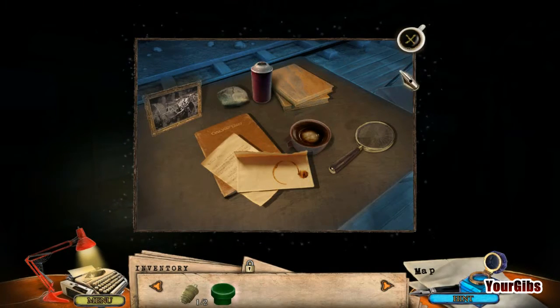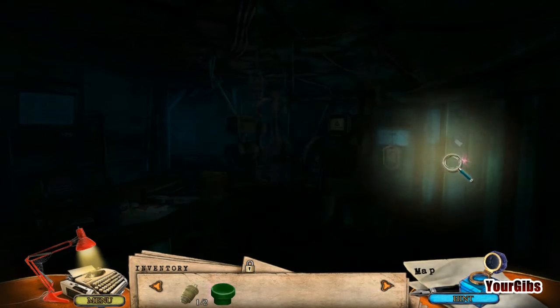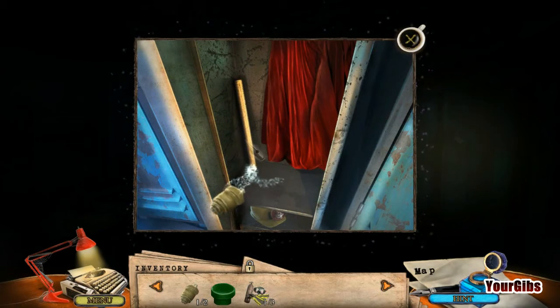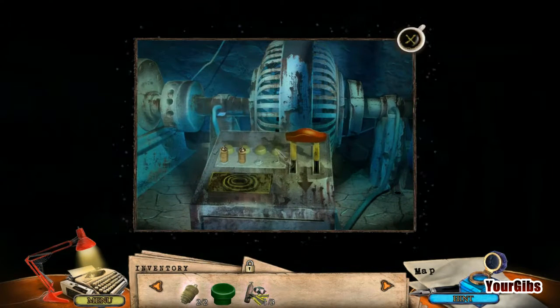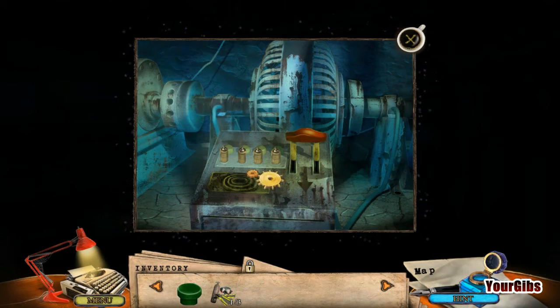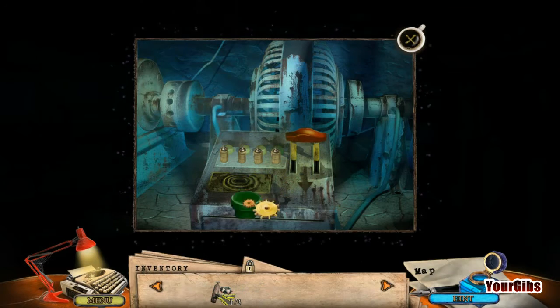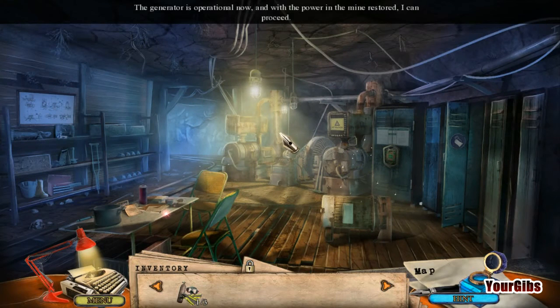Okay, so... Start button - that's what we need the start button for. Nope. Goggles. Scooby gear. Okay, spark plug. We have two spark plugs. I just need to replace the start button. I have one of those too. Yeah, the generator is operational now with the power and the mine restored. I can proceed. Okay, let's go here. We're still looking for letters and children's toys, I think.